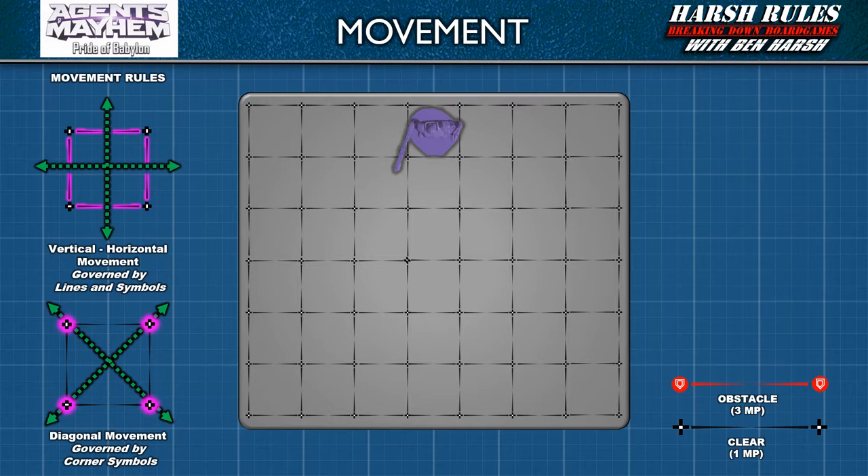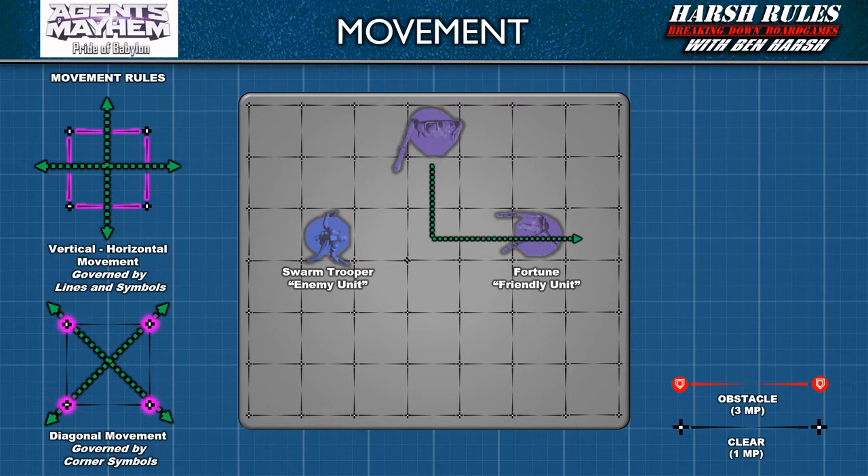While playing the game, the moving miniature may encounter other miniatures on the map. When this occurs, there may be additional movement costs and restrictions. Miniatures are classified as either friendly or enemy units. A miniature may move through a space containing another friendly unit. However, it may not end its movement in the friendly miniature's space.